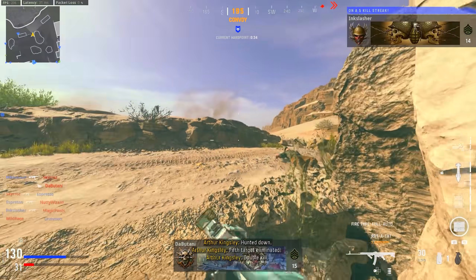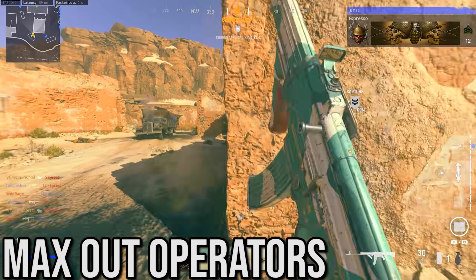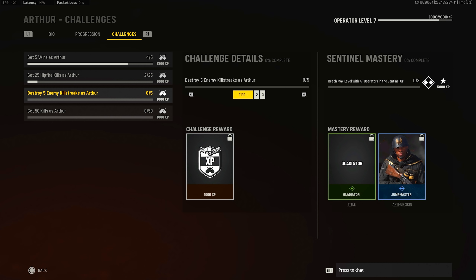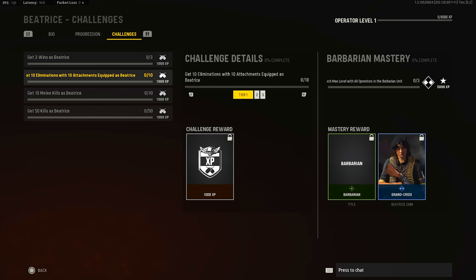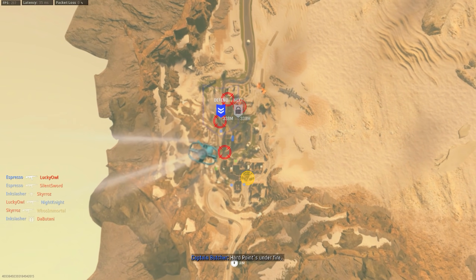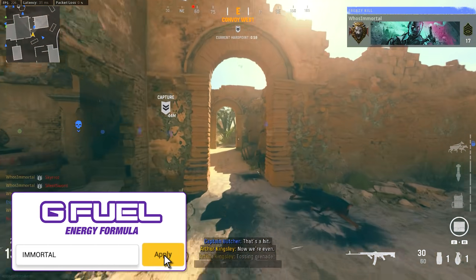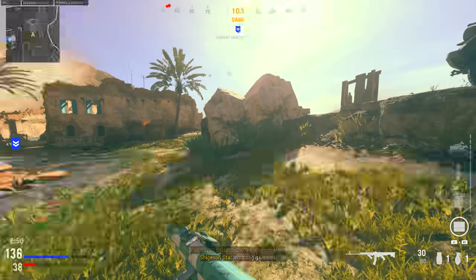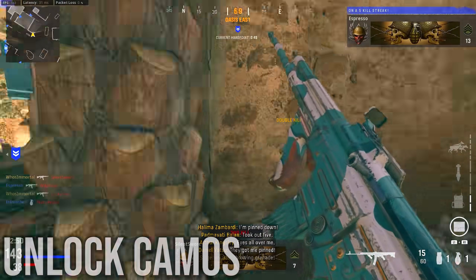Something brand new in Vanguard that is especially useful if you're looking to rank up fast is changing your operator frequently. Every single operator in the game can be leveled up individually — you unlock new outfits and different cosmetics for that specific operator, and all those unlocks have challenges associated with them as well. It works the same way as the general challenges tip, but it's something you can reuse time and time again across all the different operators available in multiplayer. Once you're done with Kingsley, move over to Beatrice or another operator — they all have different challenges and XP bonuses associated with them, giving you even more free XP.